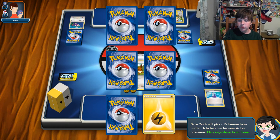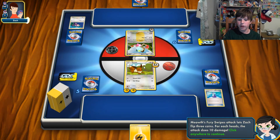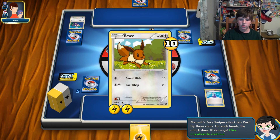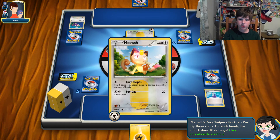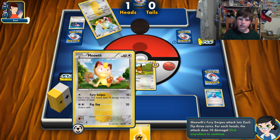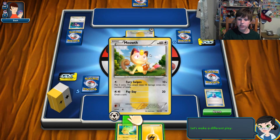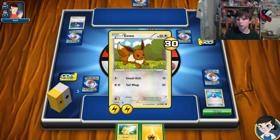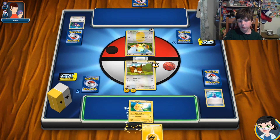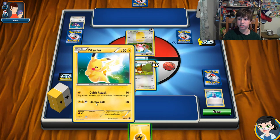It shows me what the prize cards are and puts them into my hand. When your active Pokemon gets knocked out and you have no active Pokemon, you promote a Pokemon from your bench into the active position. Now his Pokemon can attack using Fury Swipes — flip three coins, and for each heads it does 10 damage. He flipped two heads, so that's 20 damage — now I have 30 damage on me with 20 HP remaining. Since I have no Pokemon on my bench, I can bench a Pikachu.